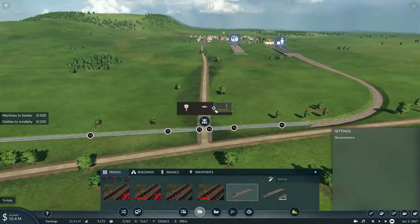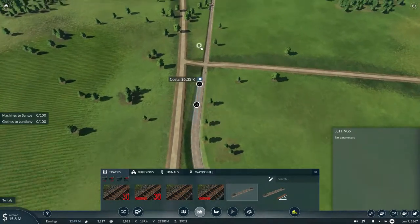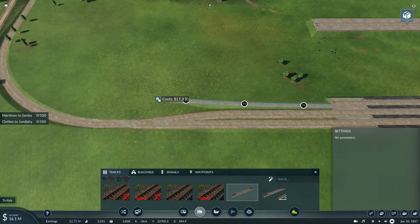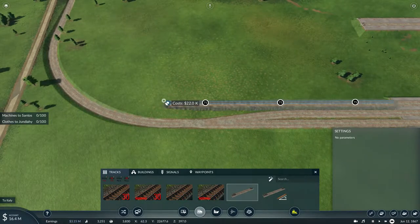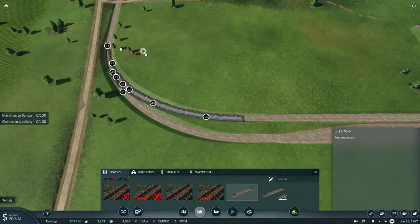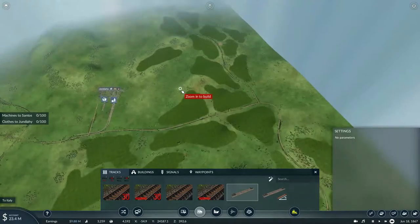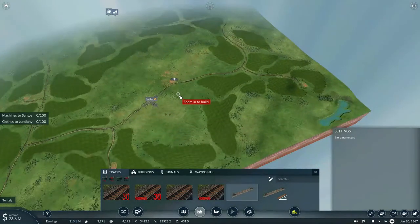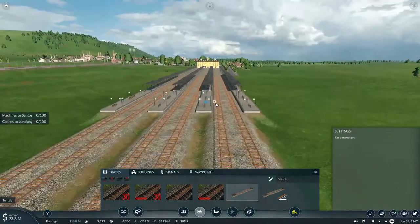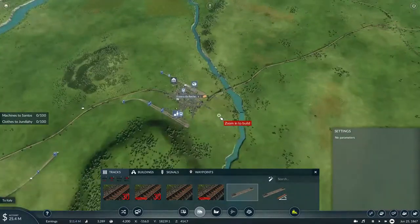Since it's going into town, this is going to be crossing type number two. Now with that done we can basically continue with the rest of this project. Some of these other platforms will be used for the local trains — platforms one and two will be used for the express and the commuter train running from Franco.